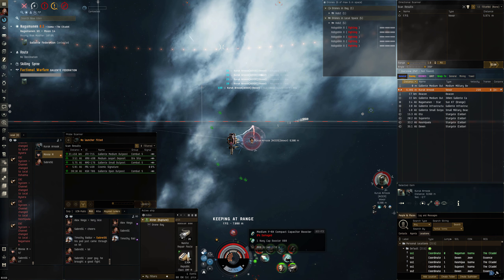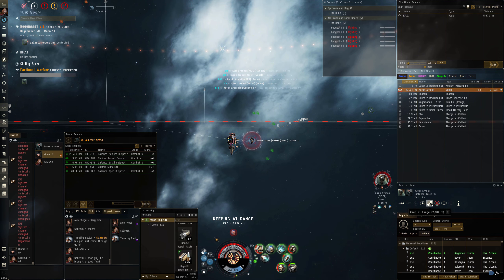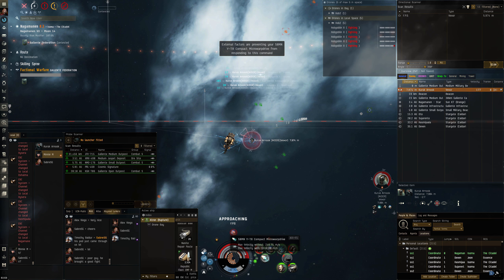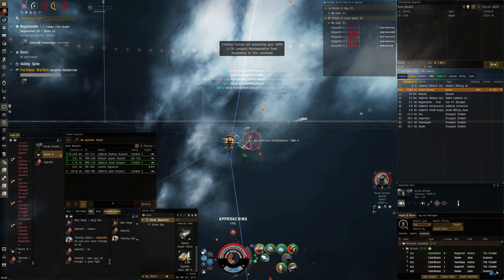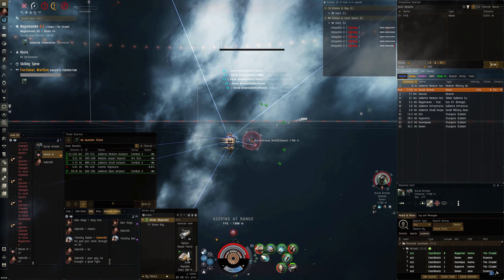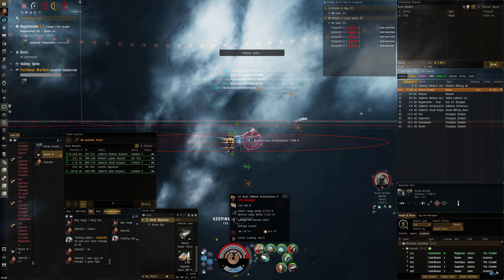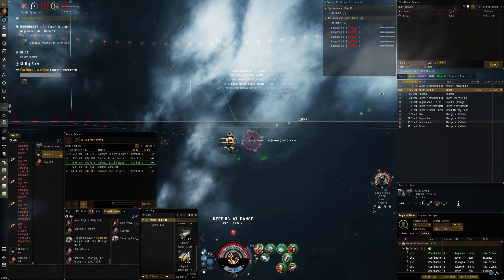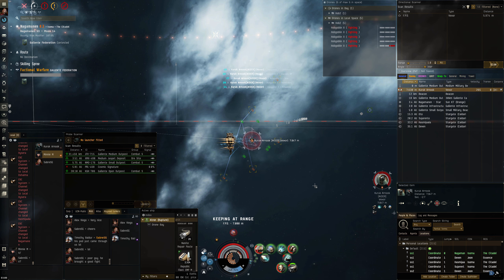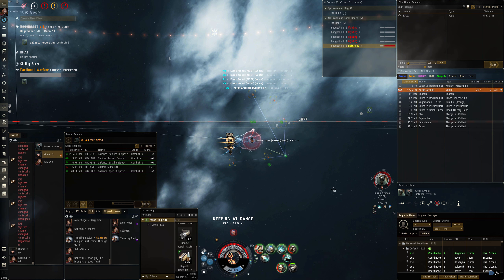He's repping like a bastard, I'm repping like a bastard, and both tanks seem to be doing quite well. Just trying to manage my cap, manage my heat, and manage my reps. Overall I'm pretty impressed with the Rupture — didn't really know too much about it, but having the neut, guns and drones does create a lot of pressure. Your opponent's got to worry about the neuting, the DPS, and the drones as well. It is very cap hungry though.